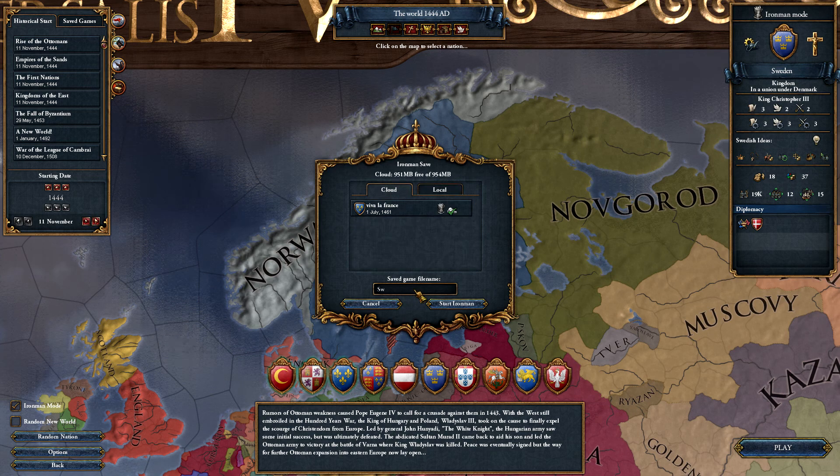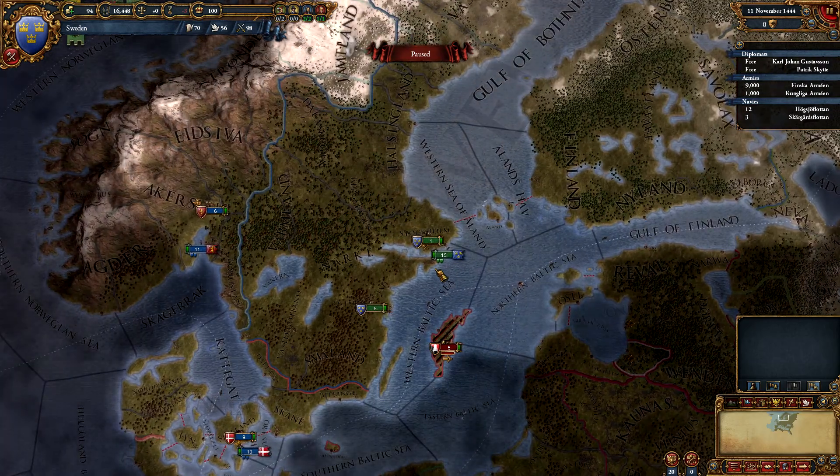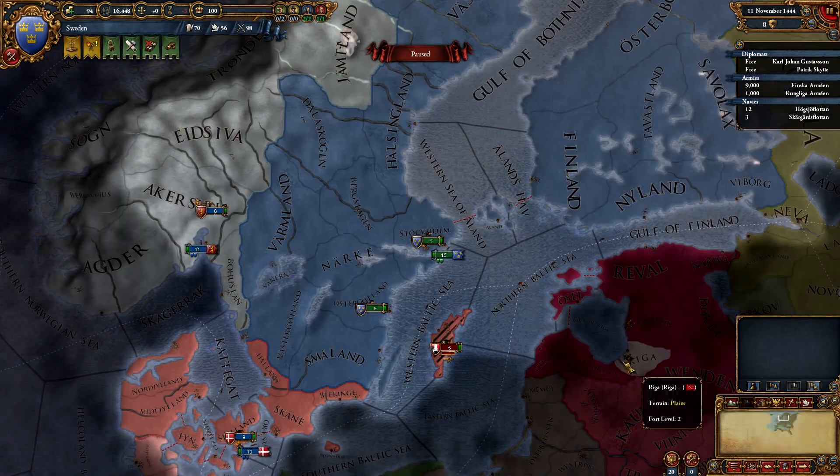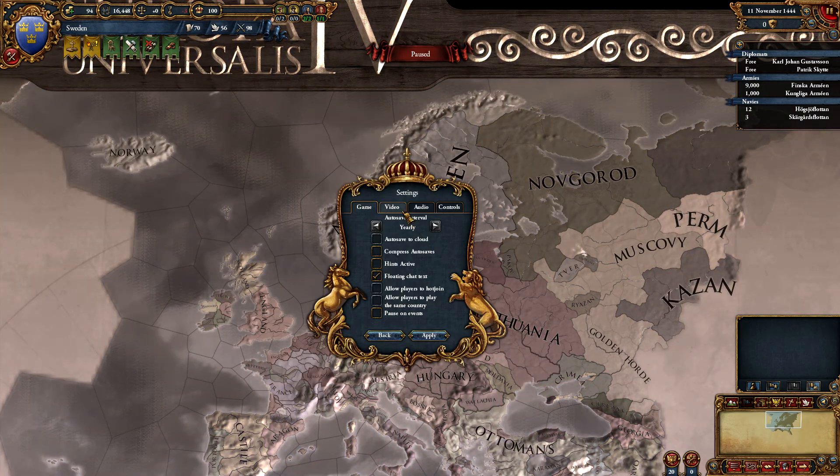We'll save on the cloud. I'm going to turn the audio down slightly after this because it's quite loud. Straight into political map mode, and let's turn that volume down just a little bit.